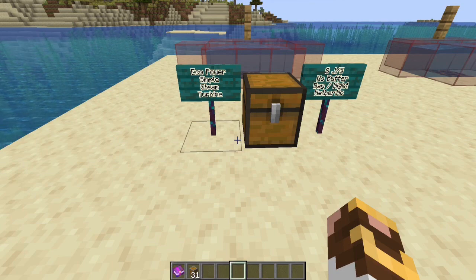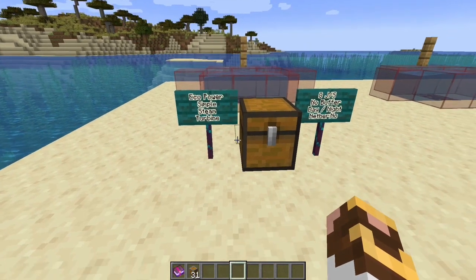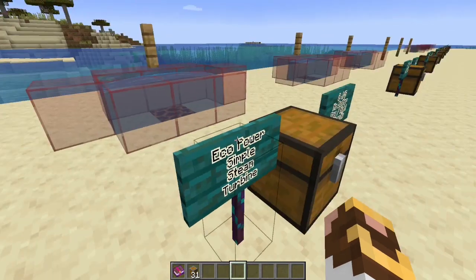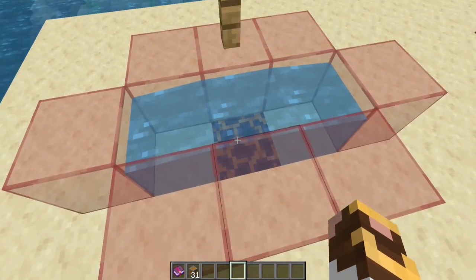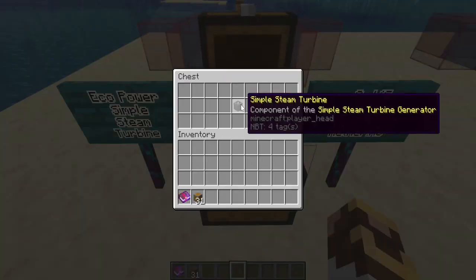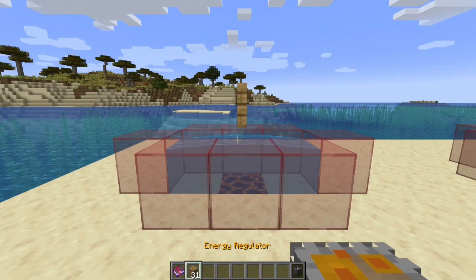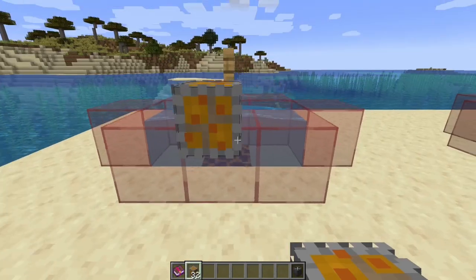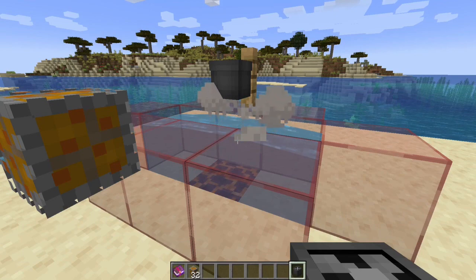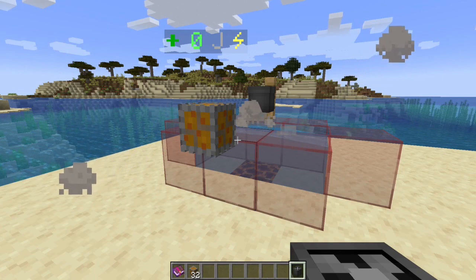I like to get into these things quickly and it's hard to do when you can't generate the power. So we're going to start with eco power and the simple steam turbine - it generates 8 joules per second, does not maintain a buffer, can work day or night, but doesn't work in the Nether because it requires water. All three of these require a magma cube block, a water source block, and then the generator above the water.